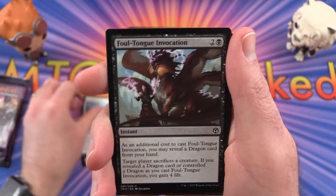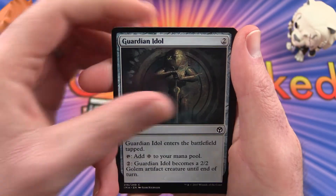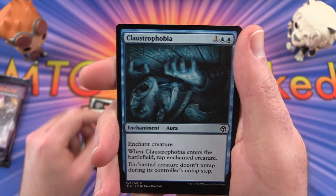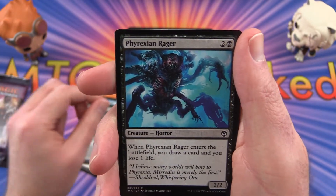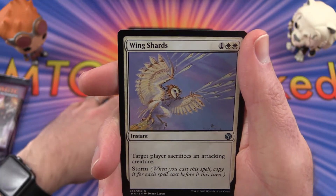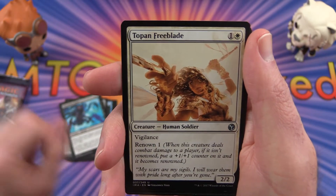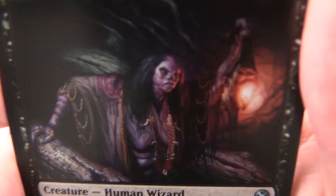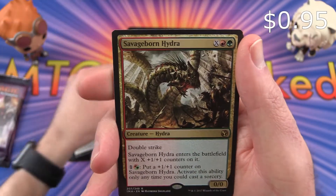We start off with Trumpet Blast, Doomed Traveler, Foul Tongue Invocation, Nantuko Shaman, Guardian Idol, Heat Ray, Disenchant, Claustrophobia, Scion of Ugin, Phyrexian Rager, and the uncommon is Wing Shards, Topan Freeblade, Bog Brew Witch — okay it's pretty hideous — and our rare is a Savageborn Hydra.